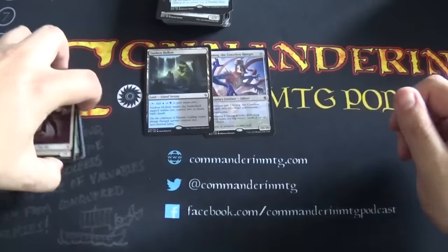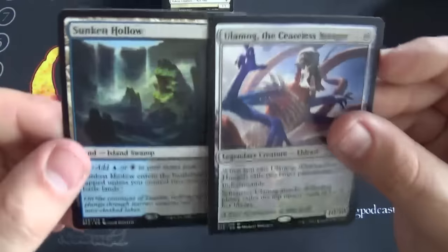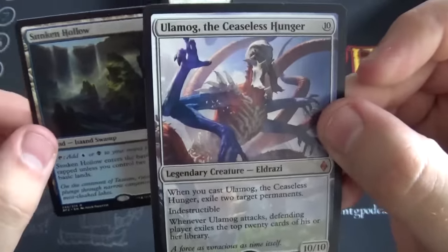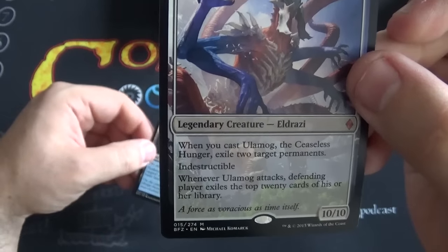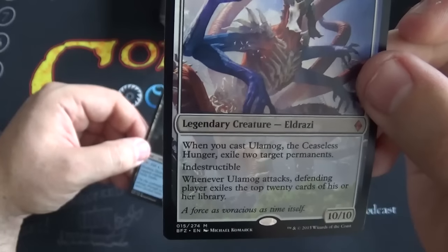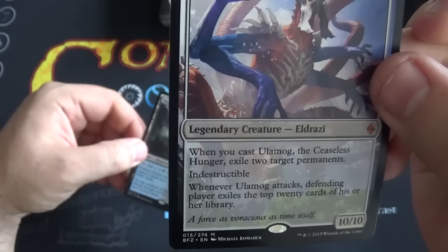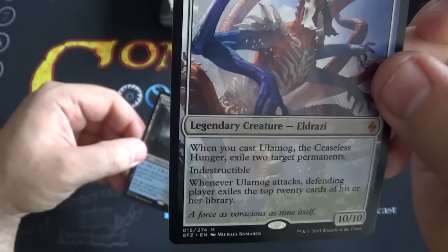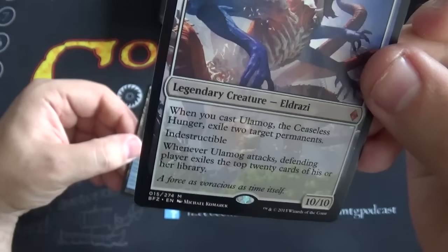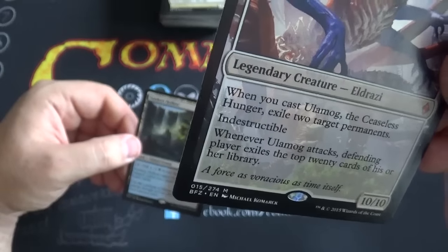That's two very good cards out of five packs — that's not too shabby. Let's see if we can get a close-up. There's the new Ulamog, the Ceaseless Hunger, as people call him. When you cast Ulamog, exile two target permanents — that's really good. Indestructible — that's really good. Whenever he attacks, the defending player exiles the top 20 cards of their library — also pretty good, more so in limited than constructed. A force as voracious as time itself.